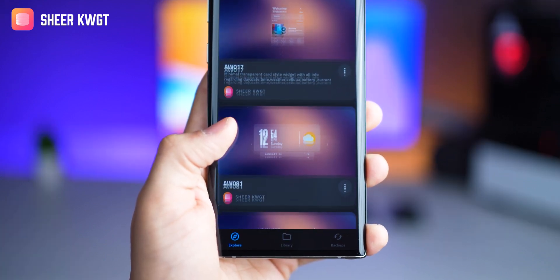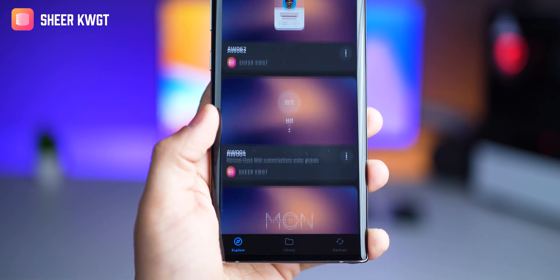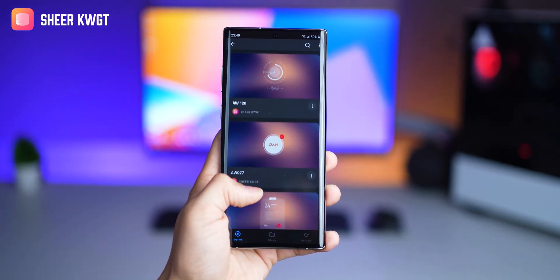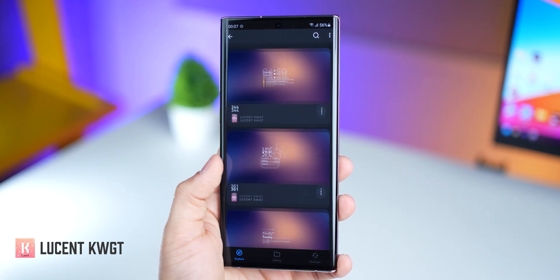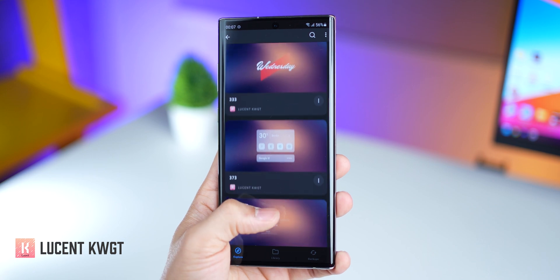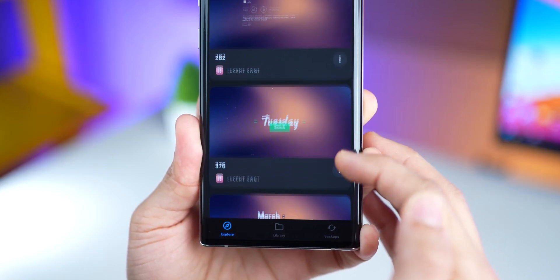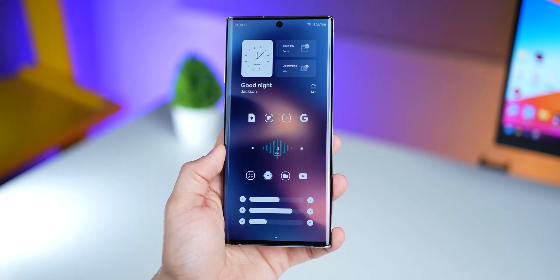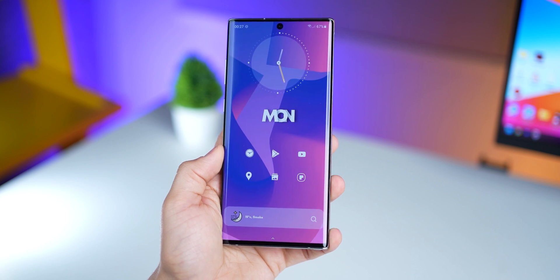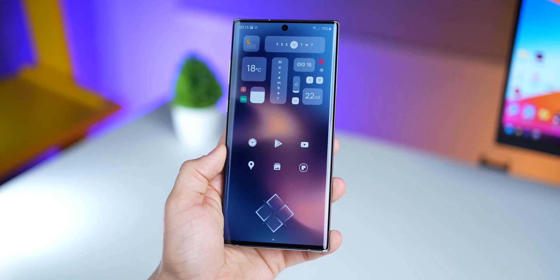Shear KWGT is my go-to pack if I ever want to use it on blurry or gradient wallpapers because firstly, they're all white and secondly, they have a translucent effect. The music widget is from Lucent — a very similar KWGT widget pack to Shear, also with a level of transparency in all its widgets, making it perfect for gradient walls. Both packs are very flexible and you can pick up any widget and apply it onto gradient wallpapers without applying much creative thought.